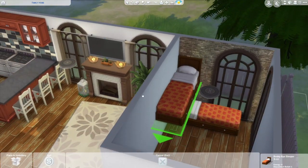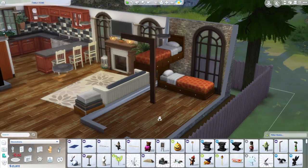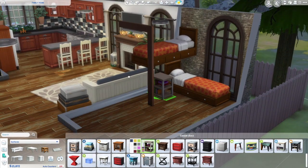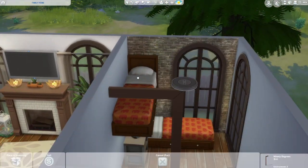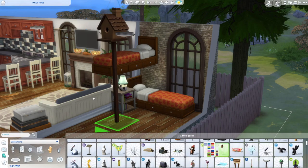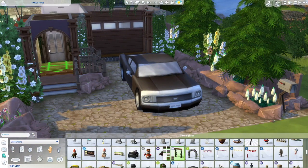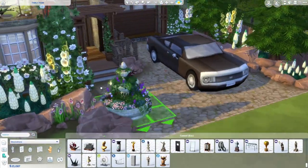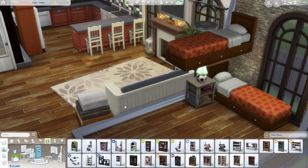I tried something different that I haven't done in a while — figuring out how to make a bunk bed in the bedroom. The bedroom is very long and narrow, but I wanted it to have two kids' beds without having both on the floor since it would feel cramped. I ended up giving them a mix-and-match kind of L-shaped bunk bed, with a bookshelf underneath, and there's even a computer and a desk in there as well.